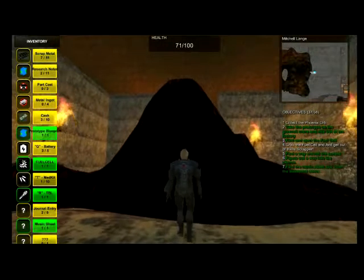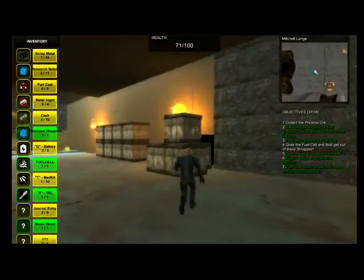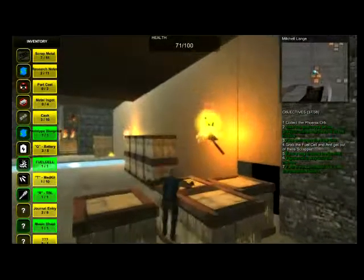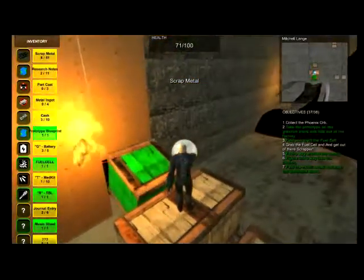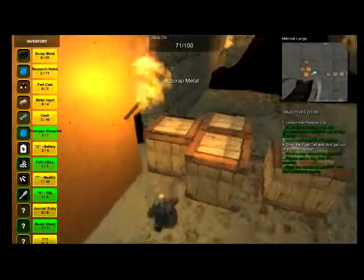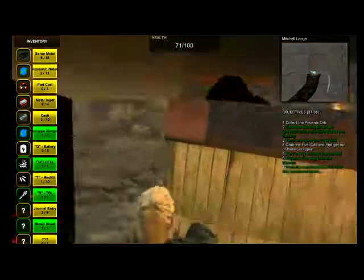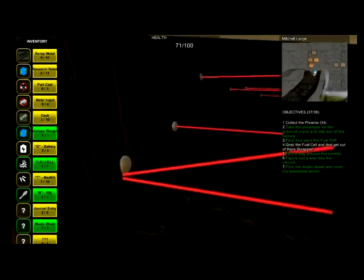The scrapper says: "A cave-in — guess I'll have to find another way around." So we're just going to move these crates out of the way. There's a little pathway down there that you can see. Let's scoot this guy out of the way. Watch out for the landmines in here.